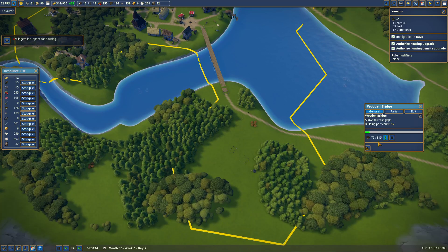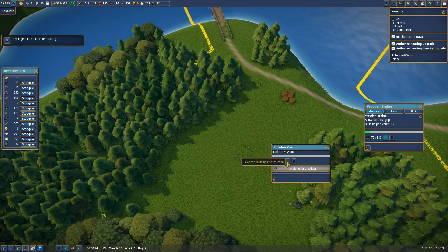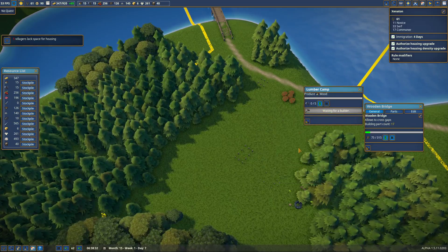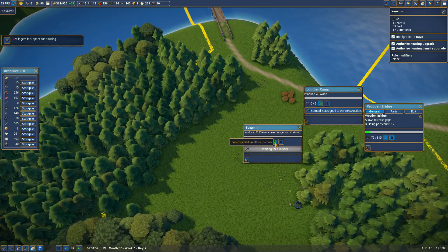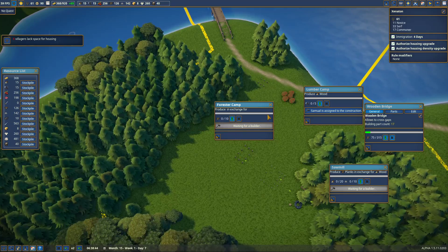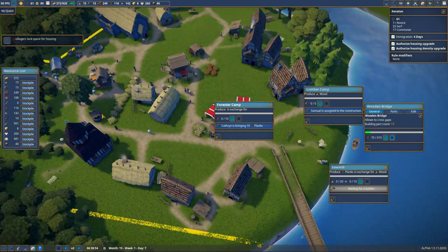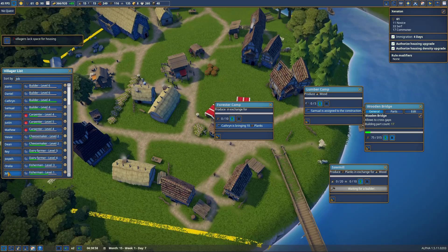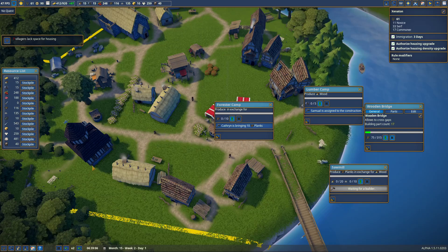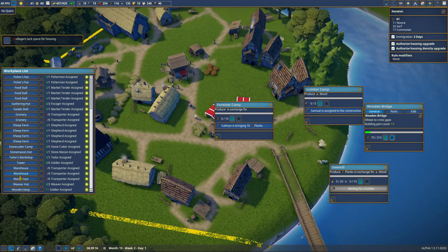I have enough planks to finish that — they're pretty damn close. We're gonna pause the sawmill and just let them handle this. I don't want to dump that warehouse but I do want it to start clearing.